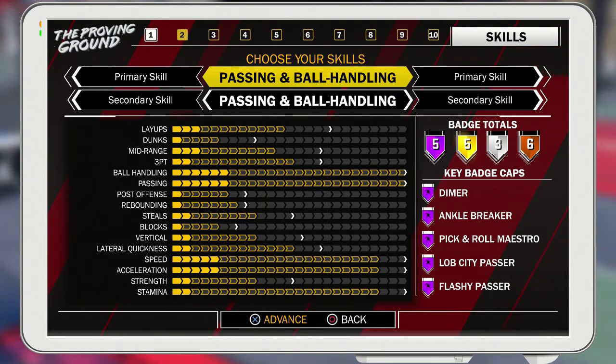What's good, we're running it back to back. We're doing a shooting guard now — you're a straight playmaker. You get five Hall of Fame badges and 16 to 19 badges total: Hall of Fame dimer, ankle breaker, pick-a-roll maestro, lob city passer, and flashy passer.